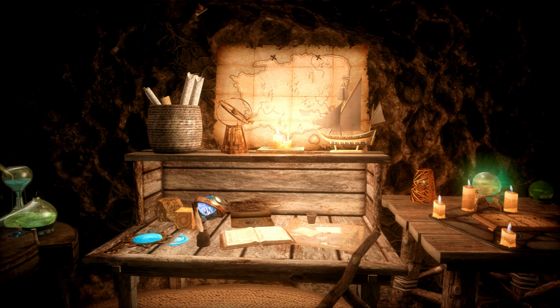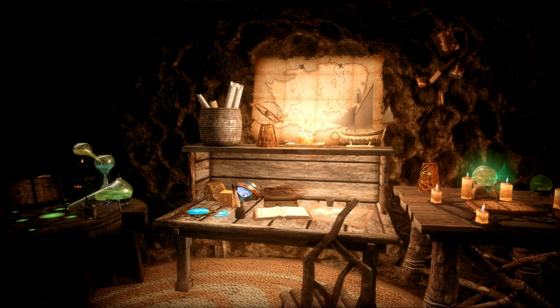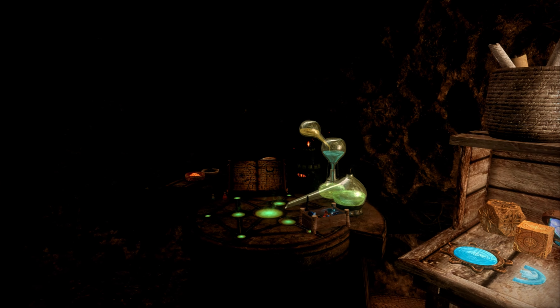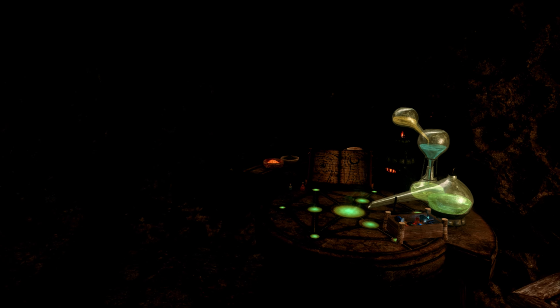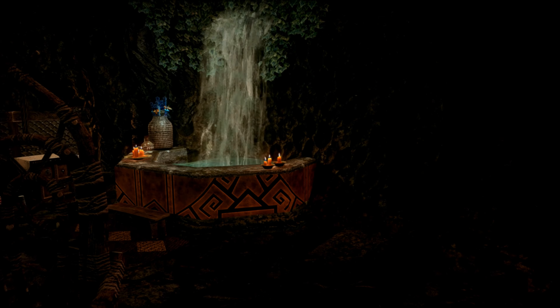We'll go through these Hobbit doors and when we do we'll want to float up to the main level of the home. This is Talvis — he's a potential follower and he lives here. And this is Master Neloth; he's perhaps the greatest wizard you'll ever meet. This is his home too. Check out the cool lighting and ambiance this place already has.